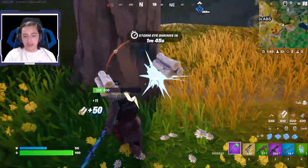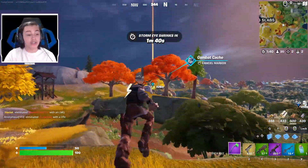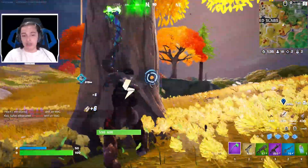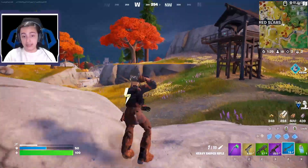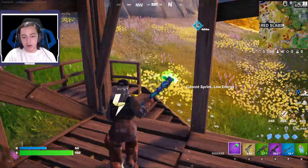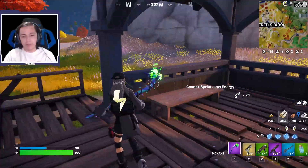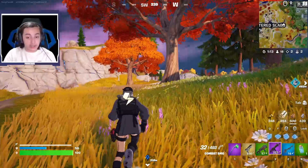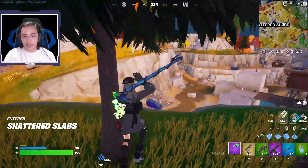It looks like we're outside the new jungle area, near Shattered Slabs. The combat cache are still here — those are like the new replacement for supply drops from recent updates. I'm loving my loadout. There's the submachine gun still here, kind of brought back midway through last season. I'm wondering what other SMGs we'll have — so far I've just seen the Combat SMG and that submachine gun.